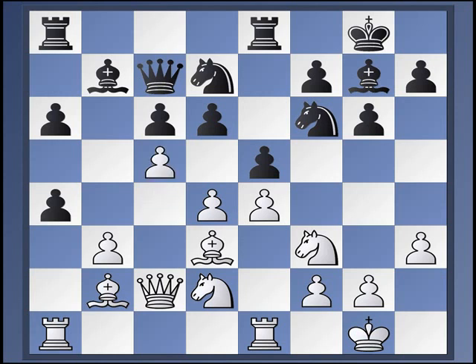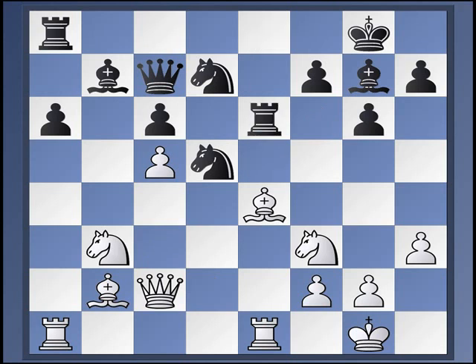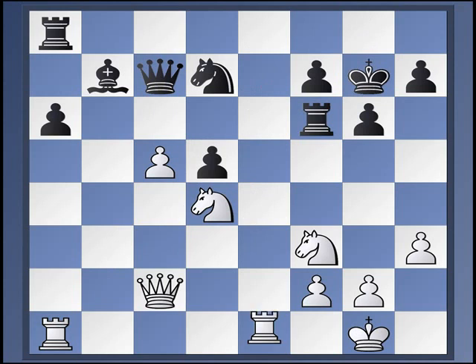This is from the game Volokitin against Tosbier from Karpach in 2008. And this is another standard idea — in fact, this goes back to that C4 variation that we looked at at the beginning of the video. Breaking up the Black pawn chain. So D5, D takes E, D takes E, Bishop B4, A, B, Knight B3, Knight to D5. And the game ended up drawn. But that's because Volokitin made the wrong choice here.